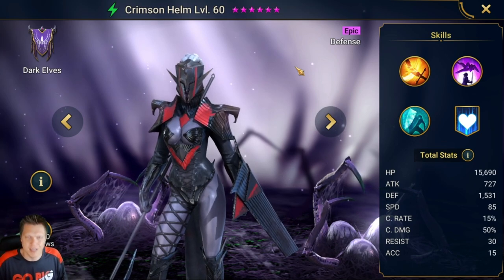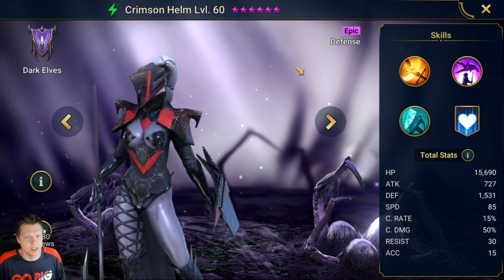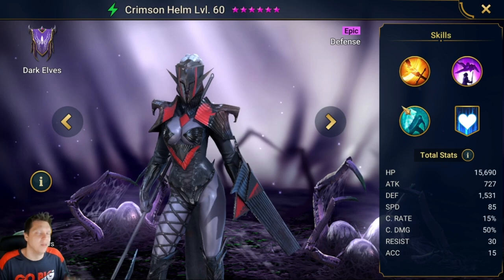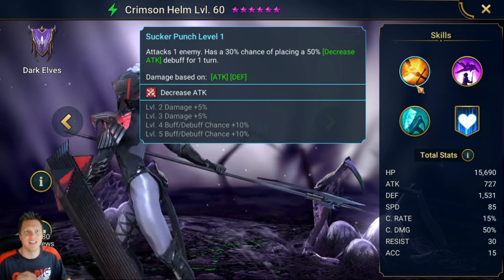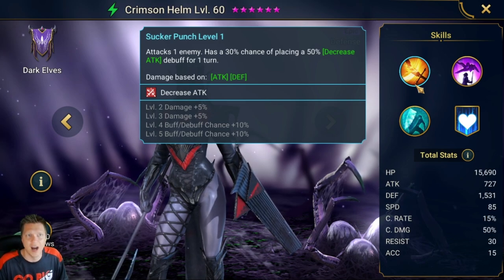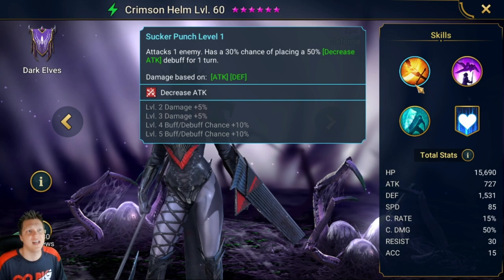One of the interesting things about Crimson Helm is her very low base speed — one of the lowest base speeds for an Epic in the game. We'll dive into that in a second. The A1 attacks one enemy with a 30% chance — bookable to 50% — of placing a 50% Decrease Attack debuff for one turn. A decent A1; anytime you can get the big version of Decreased Attack on an A1, that's pretty useful.